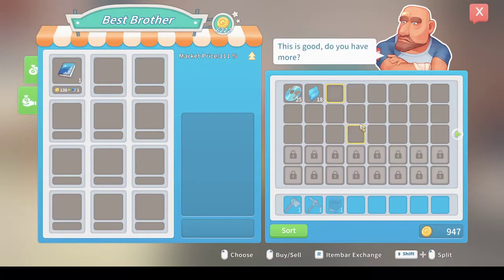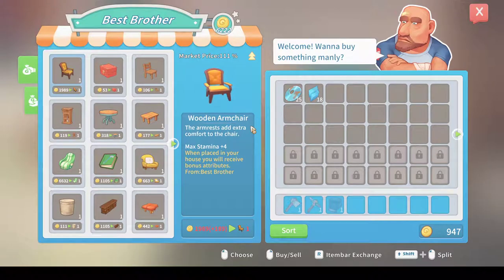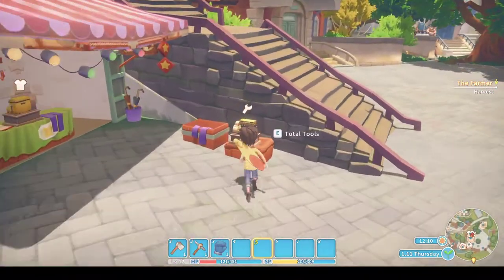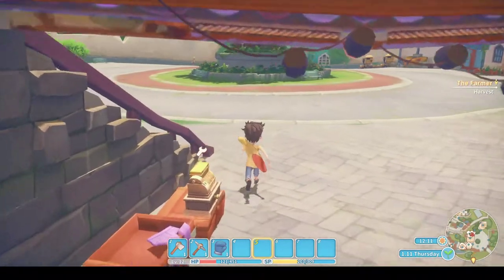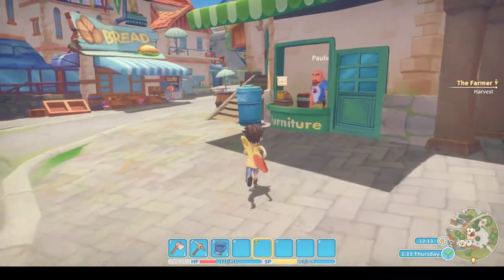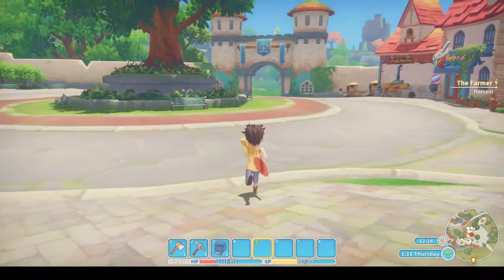That's nearly back up to a thousand — cool. Once I've got the 2,000 to upgrade my work table, I'll be needing a couple of these. They're expensive to upgrade — my axe and pickaxe, that is. Expensive, oh well. I didn't even check the price when I sold that — was it good? Oh yeah, 111% — so I sold that at a good time. Right, I need wood.